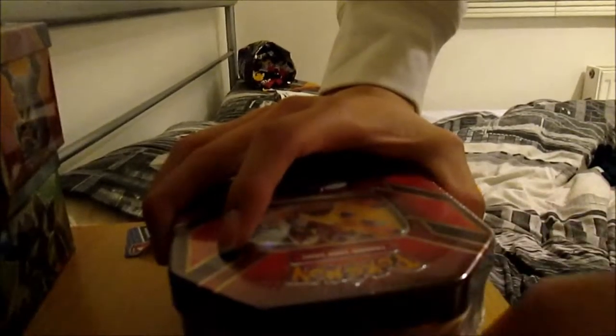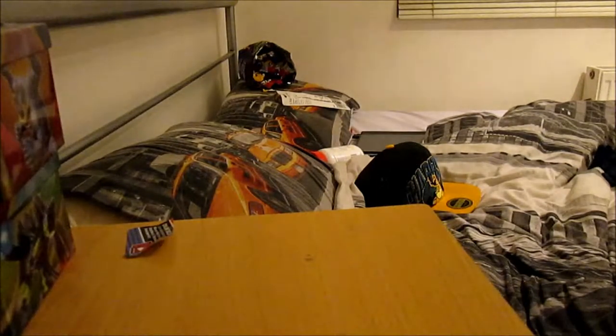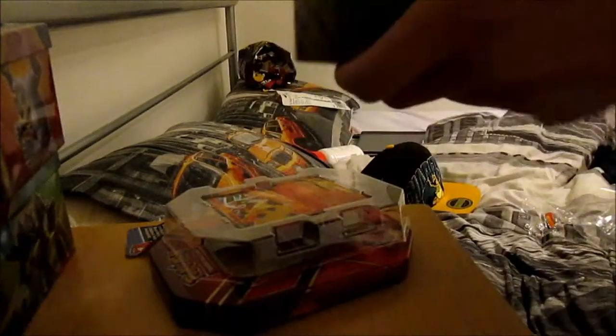It is a Blaziken tin this time, because I had — I think it was a Sceptile one. And Blaziken. This tin looks sick. It's got the nice green — ooh! Swamphat. We've got the Blaziken. The artwork looks sick. We've got an online code which I'm not giving away yet. Then we've got four packs: X and Y Roaring Skies, X and Y Primal Clash, and X and Y Phantom Forces.